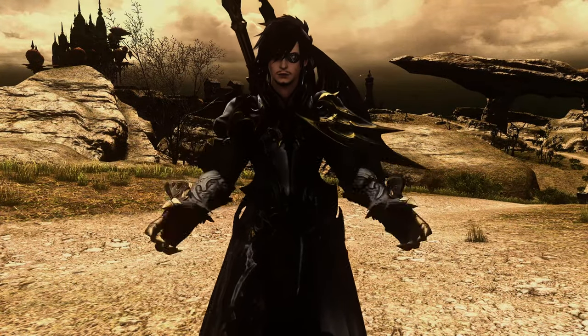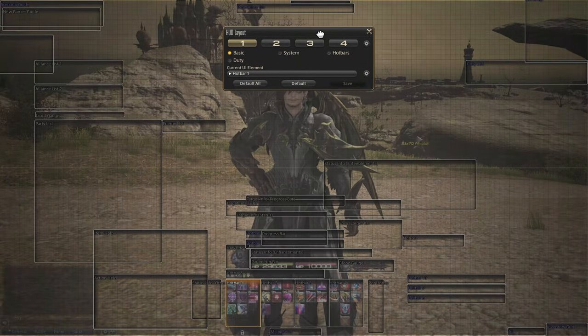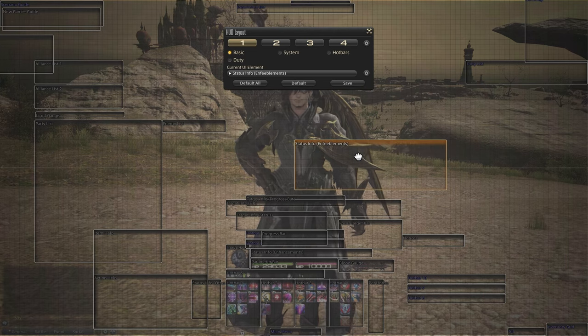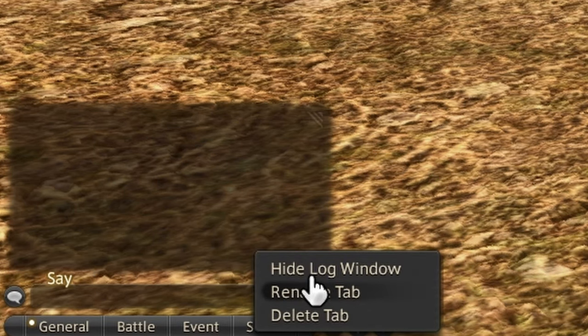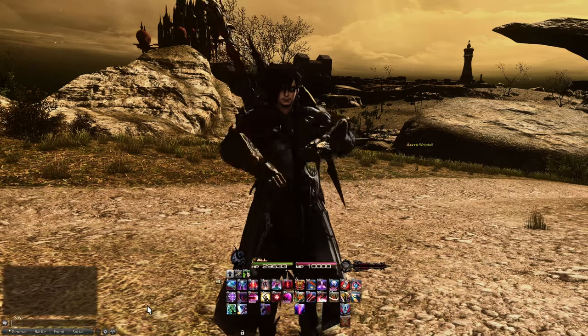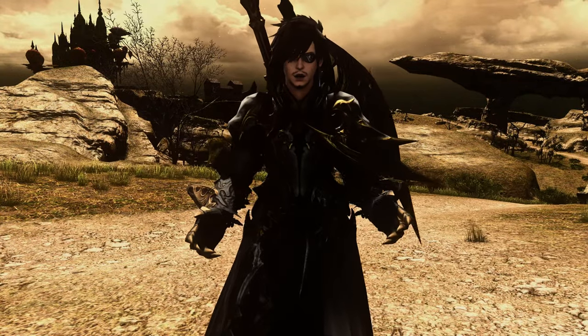When using the HUD layout to move things around, if you hold Shift, everything you move will snap to the grid, making it easier to line things up rather than free-handing it. If you right-click your chat tabs, you can hide the whole chat. To get it back, just press Enter — handy if you're taking pictures of your overall UI.